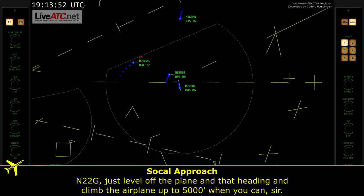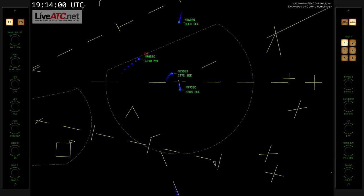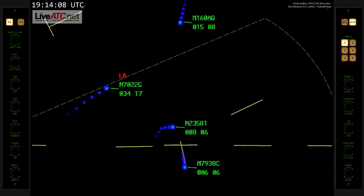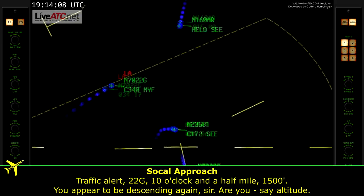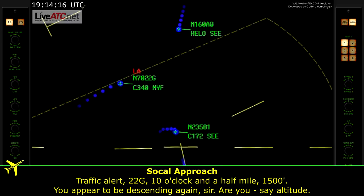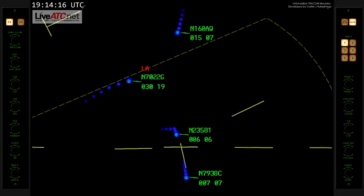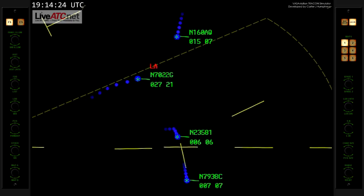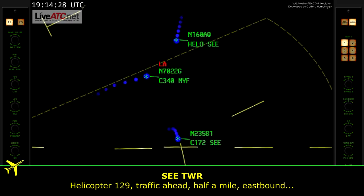Air 2-2-Golf, just level out the plane or fly the heading and climb up to 5,000 when you can, sir. 4-1-2-Golf, traffic 10 o'clock, half mile, 1,500. You appear to be descending again, sir, are you — say altitude? The altimeter is currently 2-9-7-8. Air 2-2-Golf, 129-0, traffic ahead half a mile, eastbound.